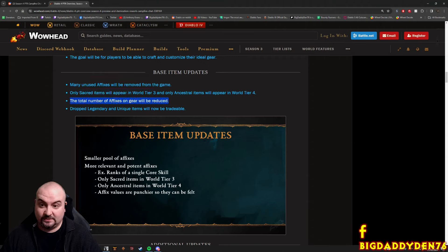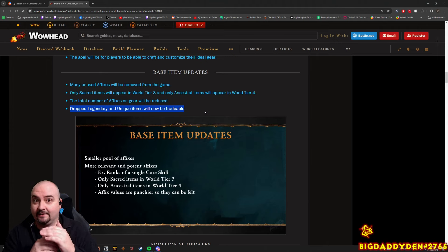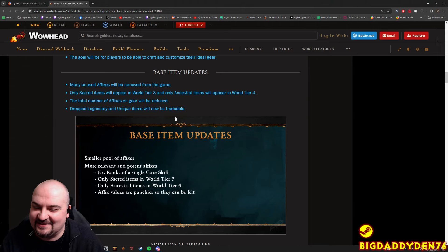The total number of affixes on gear will be reduced - items lose one affix, but those stat ranges are now higher. With the new crafting system, you can add new affixes, a bit like Last Epoch's crafting system. Legendary and unique items will now be tradeable - this is big. The way gear drops now it can roll extra affixes on top, similar to primals from Diablo 3. These items are tradeable, but once you've crafted them they become locked to your character. So the trade window is going to be massive now - as an old D2 player, I love trade and I'm really pleased with this change.